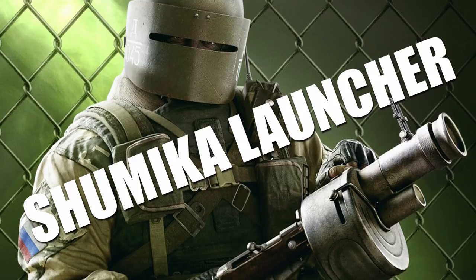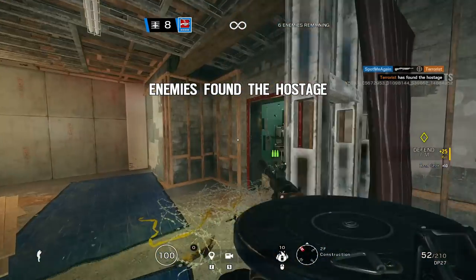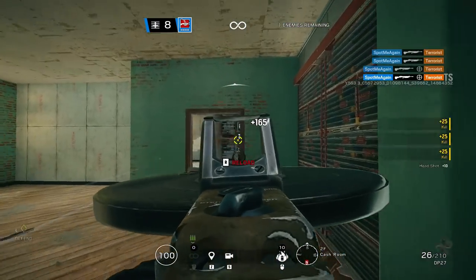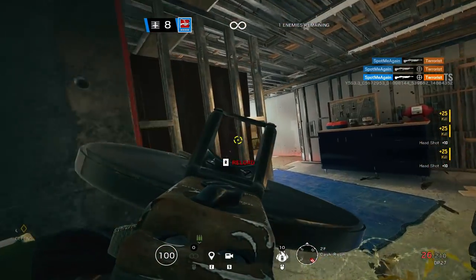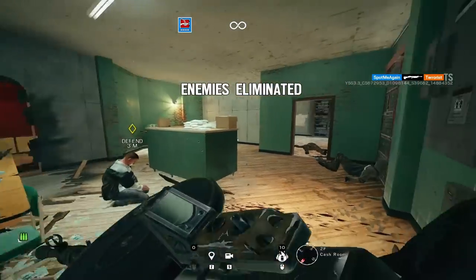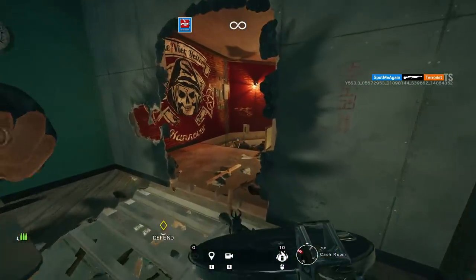Now let's talk about the gadget - it's called the Shumika launcher. I'm just going to refer to it as the launcher. There's also a secondary ability: similar to Zofia, you have the ability to withstand. It's not really a gadget but it's important to note - it makes sense as they're feeding into the whole 'lord' thing. As for the Shumika launcher itself, it's essentially a fire launcher - basically just molotovs flying out of your launcher. To compare it to something, I'd compare it to Capitao's fire bolts.